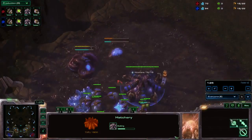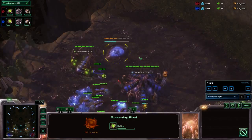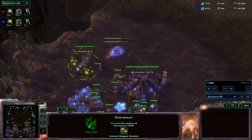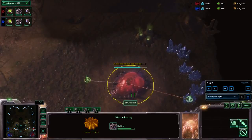So the way most Zergs open on this map is Hatch, Gas, Pool — unless you want to go for an all-in. You get that fast gas up and try to get out 2-base Mutas as fast as you can and as many as you can.